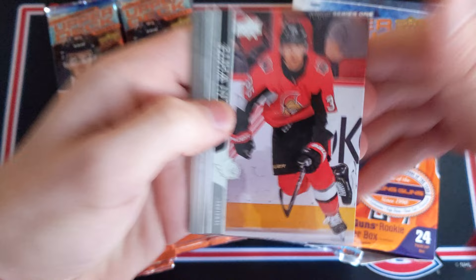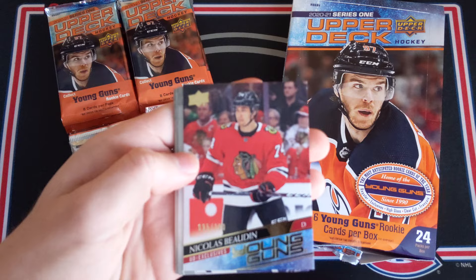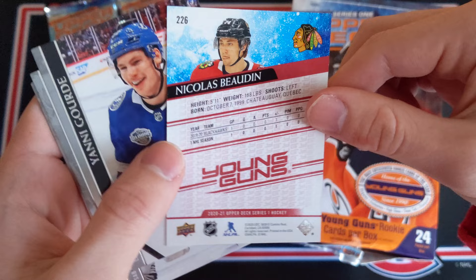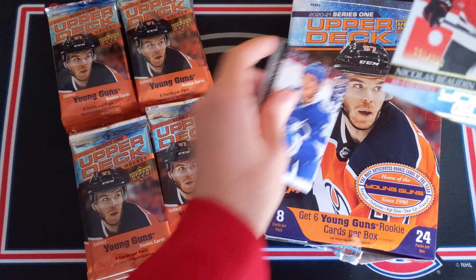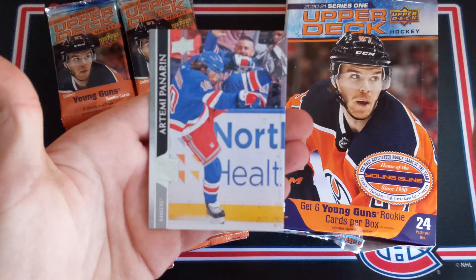Hopefully Lafreniere is going to be somewhere in this box. We've got Colin White, Nick Dowd, William Nylander. Oh wow — Nicholas Bodine Young Guns Exclusives, number 95 of 100! I'll take that. Bodine — I'm pretty sure he might have been a first round pick, really young guy, he's 21 I think. That could be really massive if he becomes a really good defenseman for the Blackhawks. What a first pack! That's a bonus Young Gun right there, an Exclusives numbered 95 of 100. Then we got Yeni Gould, Miller, Jonathan Taze, and Artemi Panarin.